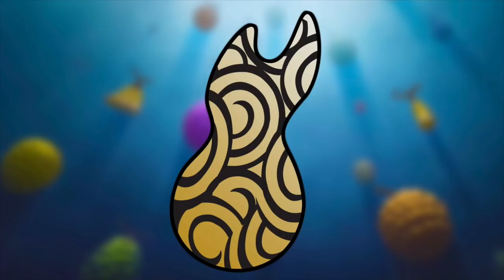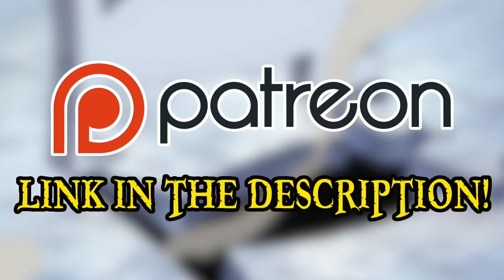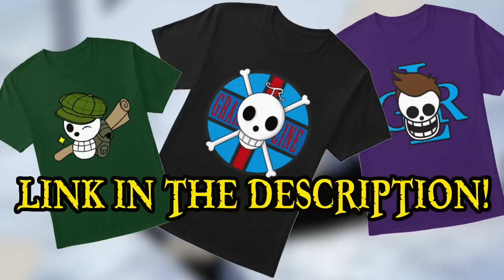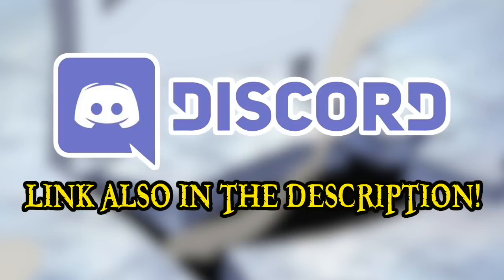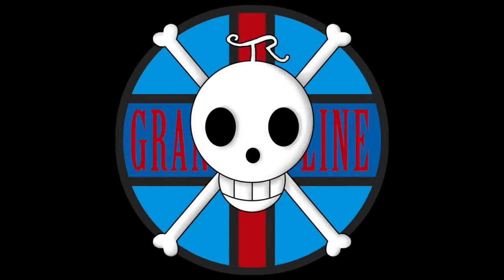Next week, we'll be continuing our investigation of Devil Fruits held by Cipher Pole agents by looking into the power of Rob Lucci himself in the Neko Neko no Mi, Model: Leopard. If you enjoyed this video and the content this channel produces in general, please do consider donating to the Grand Line Review Patreon, because the support of all you amazing people is what continues to make this channel possible. Also do check out my Teespring store if you're interested in shirts, hoodies, and other miscellaneous items, with proceeds going directly to support the channel. And if you'd like to join the fun, head over to my Discord server, where a wide array of shenaniganry takes place on a daily basis. Please do comment with your thoughts on the Doa Doa no Mi. This has been the Grand Line Review, and I'll see you next time.